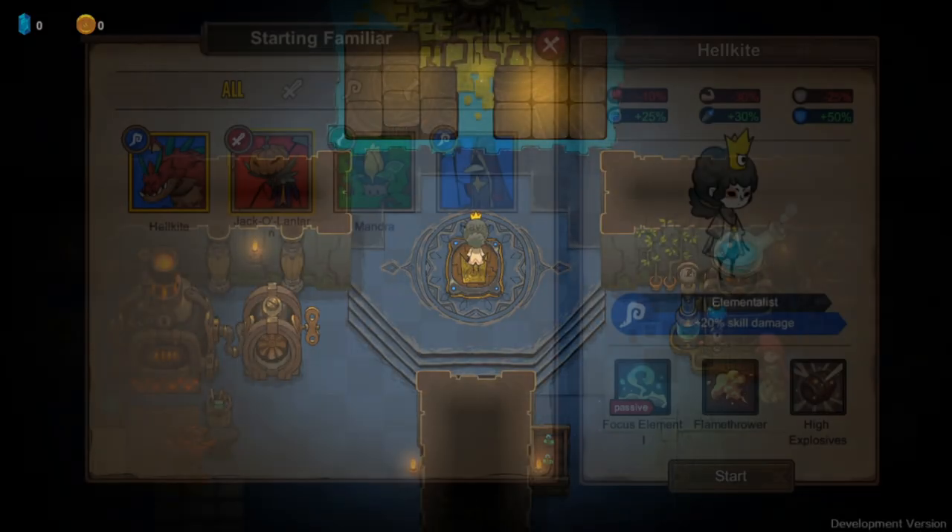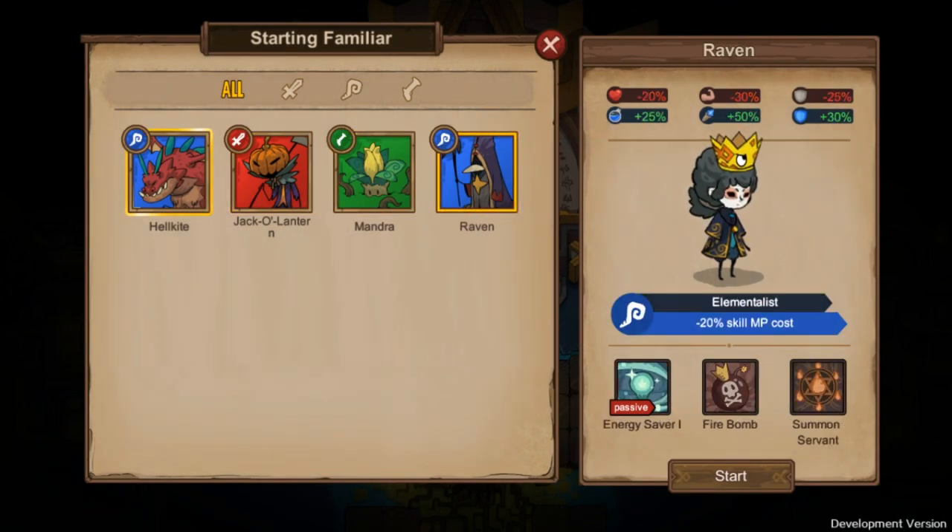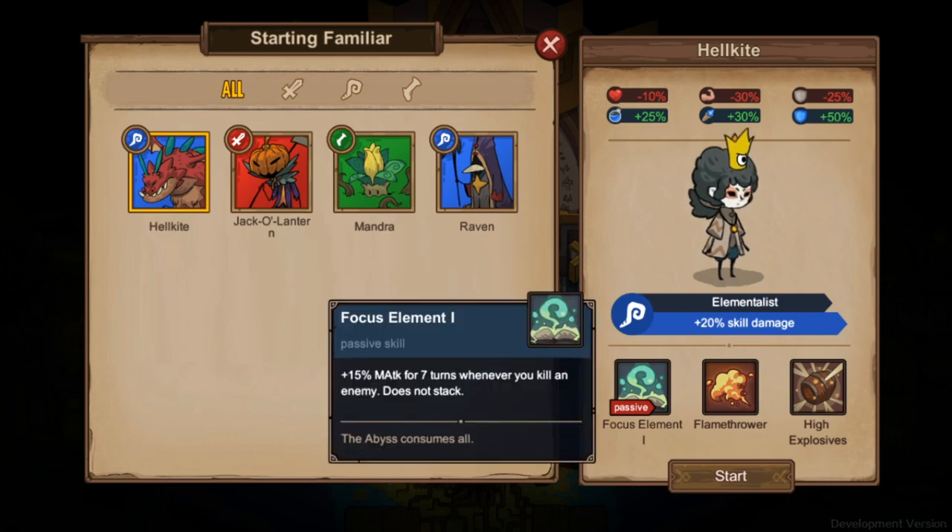Let's go ahead and jump over to where you select your character class. There are four different familiars you can choose from.